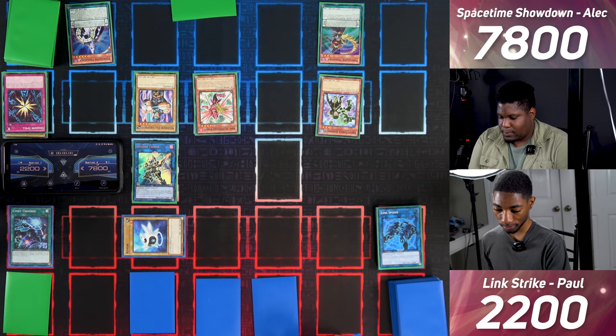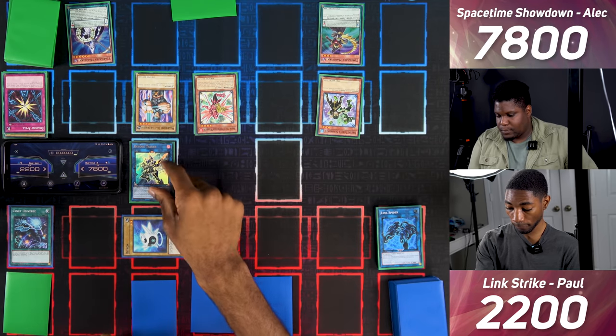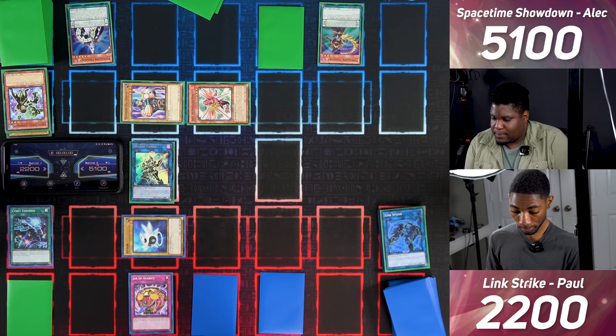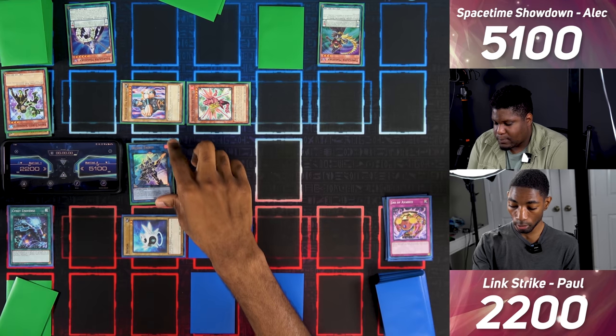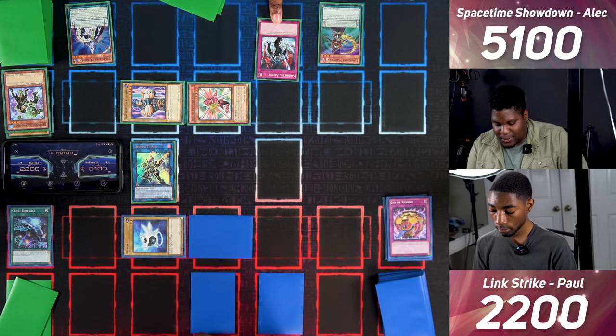I point Decode Talker here so he has something to point to. I enter battle — Decode Talker attacks Green Turtle Summoner for 2800, dealing 2400 damage. I draw for turn and set a face down, end my turn. I draw — Jar of Avarice. I shuffle in five cards and draw one, then set a monster and enter battle. Decode Talker attacks Warrior Dygrapher. I activate Sakuretsu Armor to destroy your attacking monster.